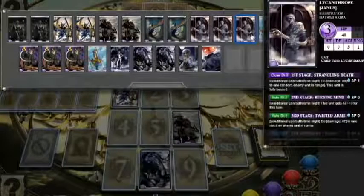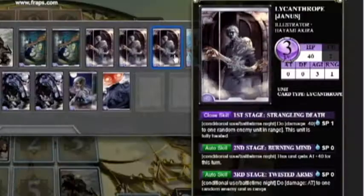Let's start by taking a look at this guy. As you can see, he's got zero attack, and a number of skills that only work at night. The first skill gives him an attack bonus at night. Then there's an auto skill — auto skills trigger automatically on a unit's turn, like a free action.